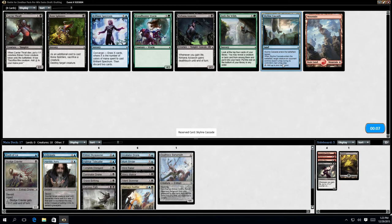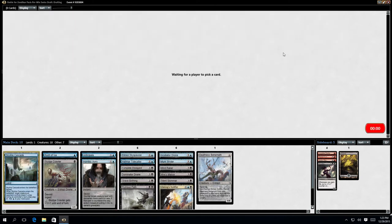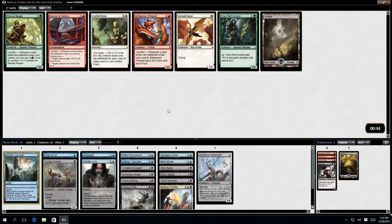When it enters the battlefield, target creature an opponent controls doesn't untap during its next untap step. The thing you need to be wary of: it doesn't tap the creature, so they actually need to be tapped already. This is not great for me at all. I'm going to take the Whiptail.